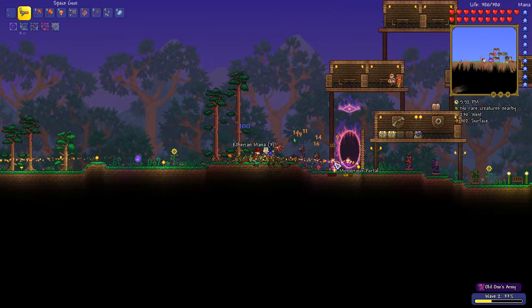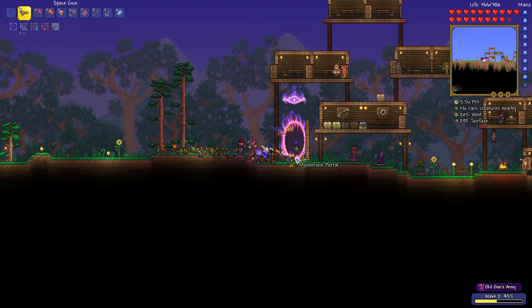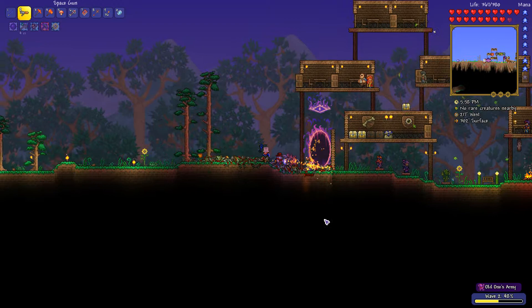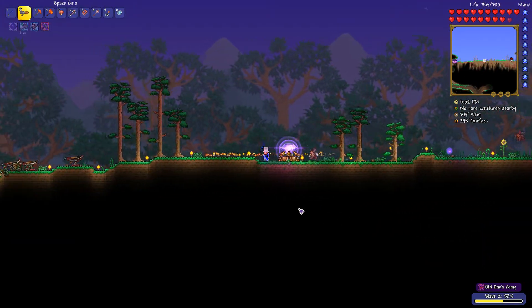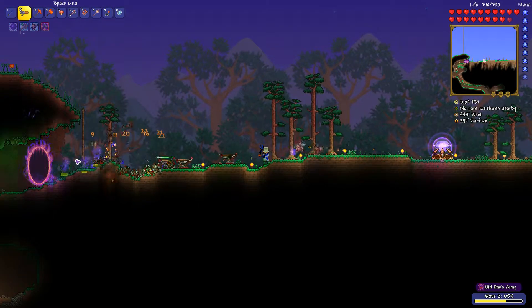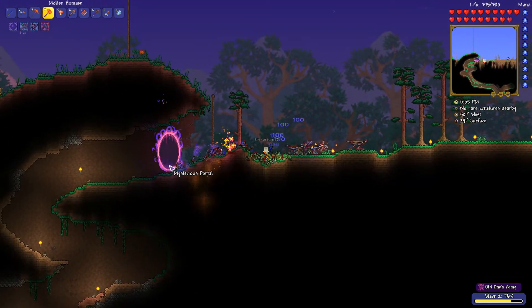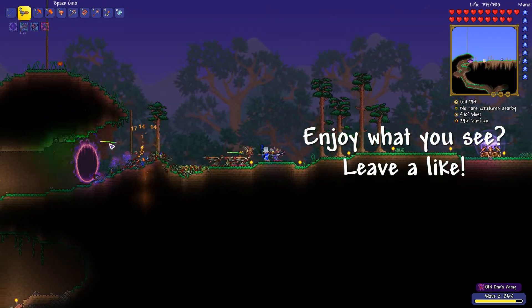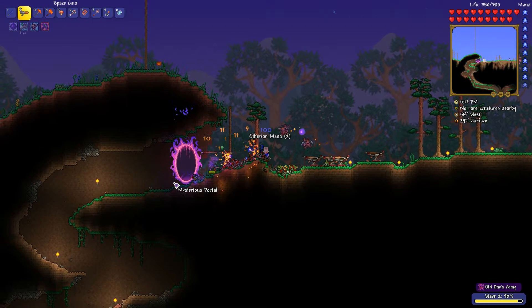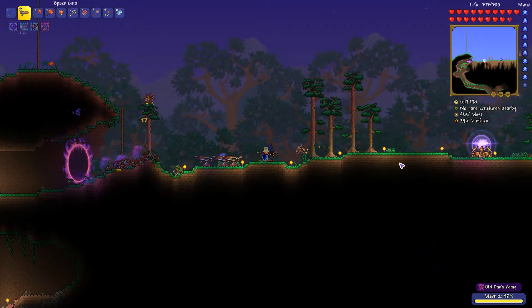So it's a very basic event — mobs spawn from two portals on either side and you've got to kill all of them. Once you do that, you get some loot. We've got even better enemies right now, which is quite hard. Four Ballistas — that's super cool. Seriously, this is an overkill setup in my opinion, but still good.